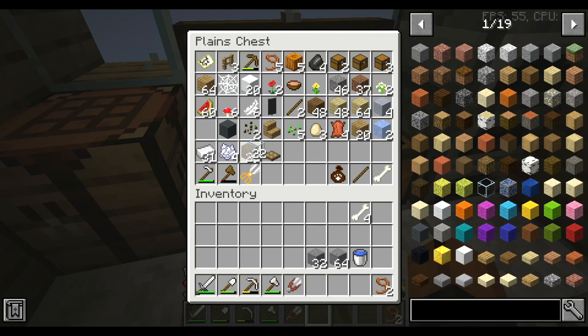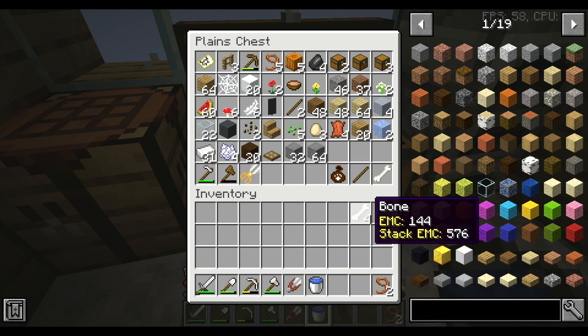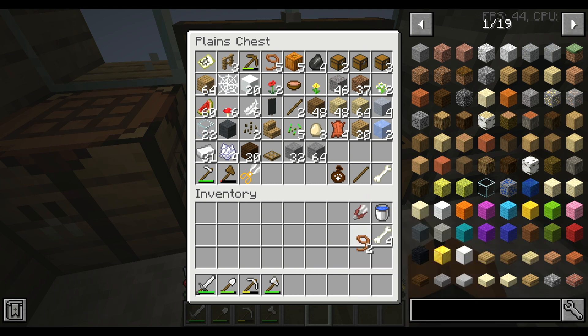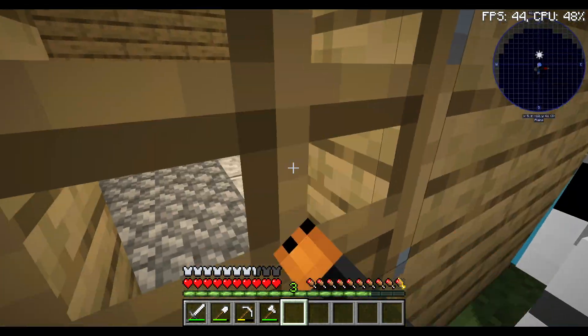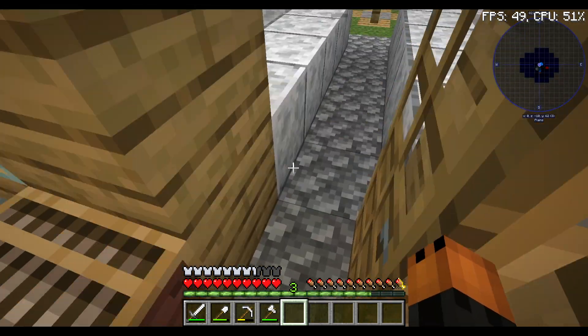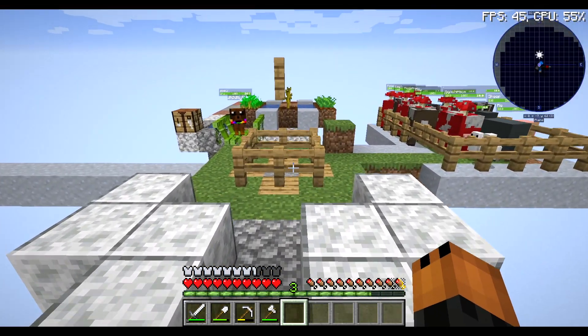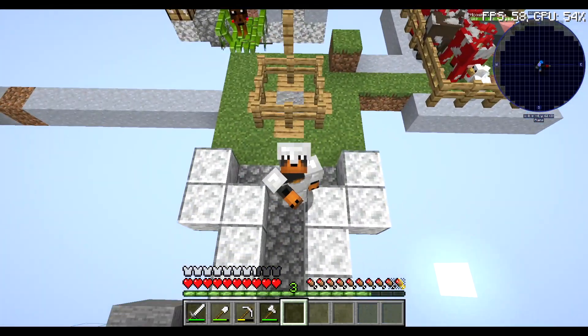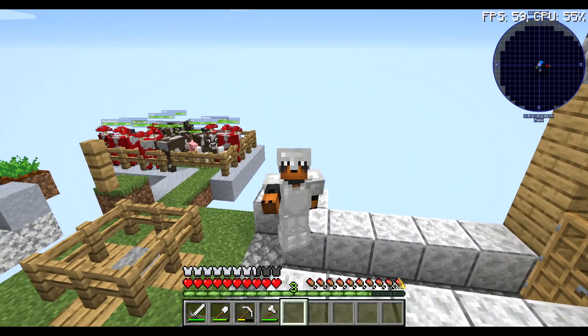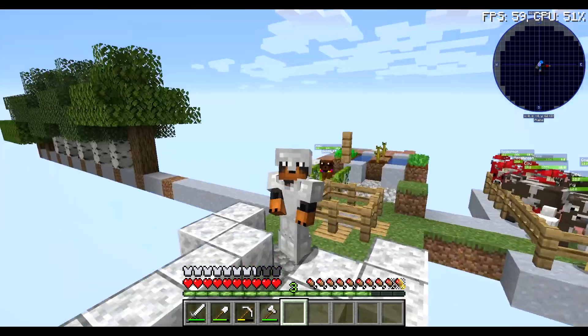That's really it for the end of the video guys. We have finished our little fox house. I'm just really happy — we finished our little fox house. I don't know what I could do now. We could build a dog house, we could build my dogs. We already have a dog kennel house, maybe we can expand that in the next episode. I don't know, we're out of time.